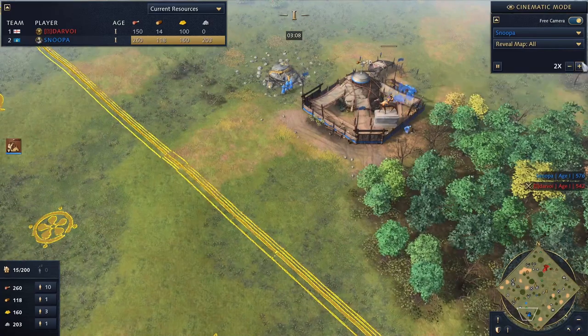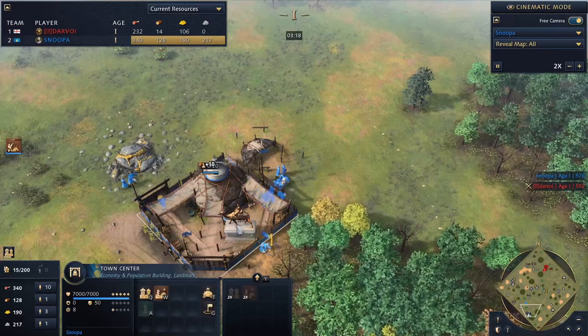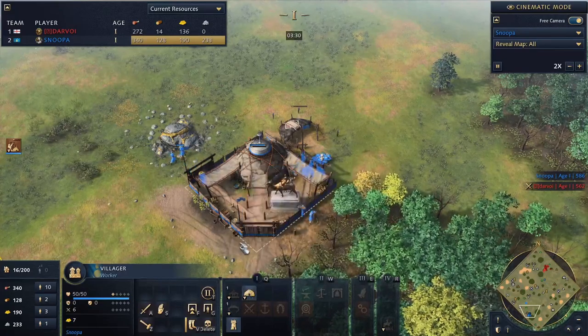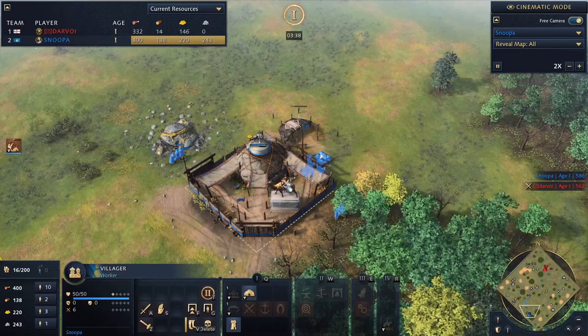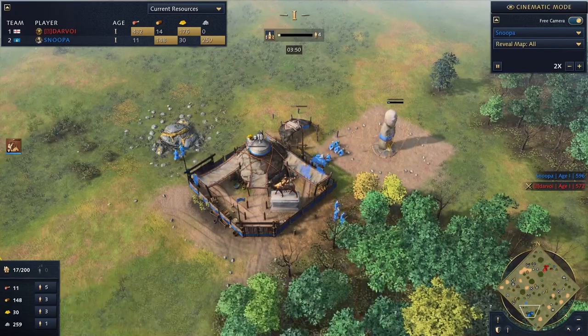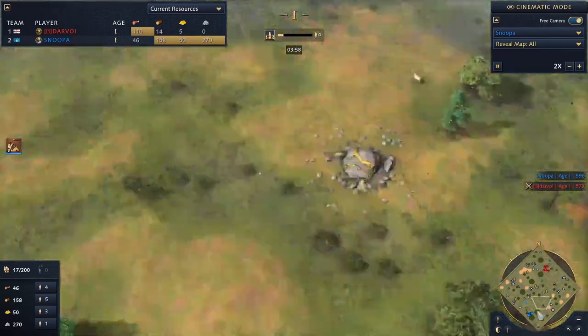I'm fast-forwarding a bit — we have 10 on food, so my macro is slightly different in this one because we didn't have to build the extra ger. It does differ slightly from the build order in my guide. I also refined that build a little to make it easy to follow step by step.